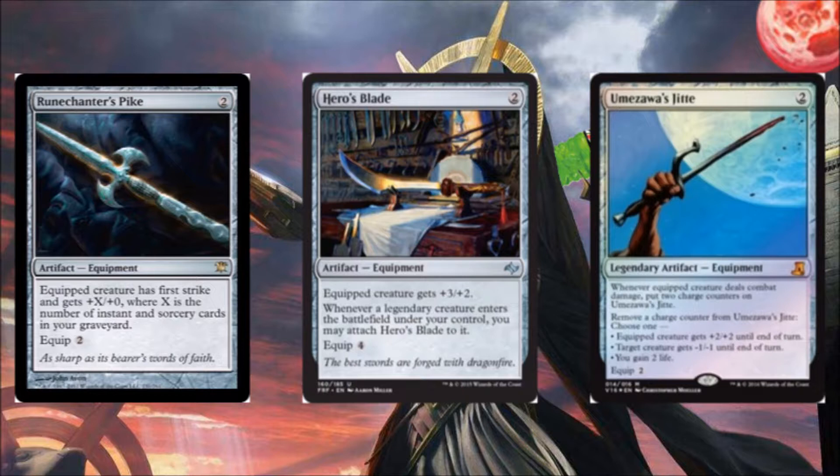Hero's Blade is +3/+2, and whenever a legendary enters, it auto-equips — very strong. It immediately pumps Hazoret to 8 power. Umezawa's Jitte has a million effects, all of them pretty relevant — except the gain two life one, but it deserves to be in a lot of decks.